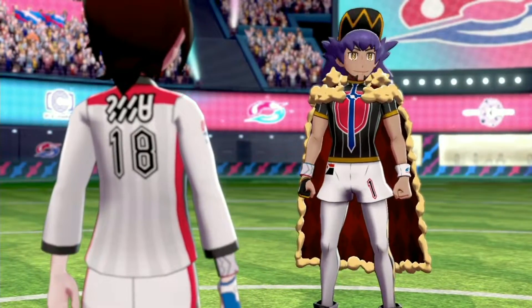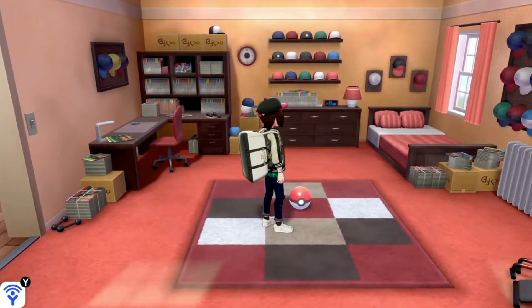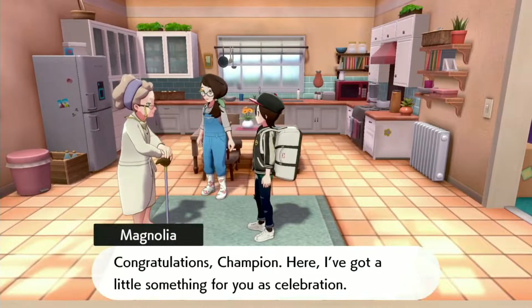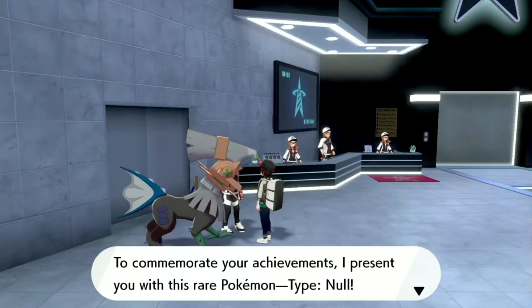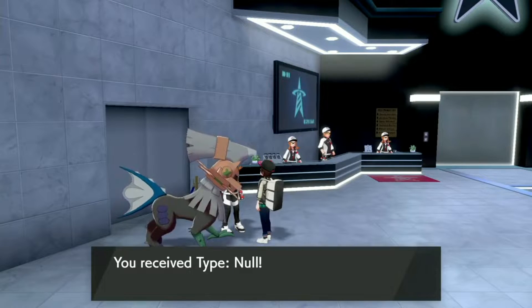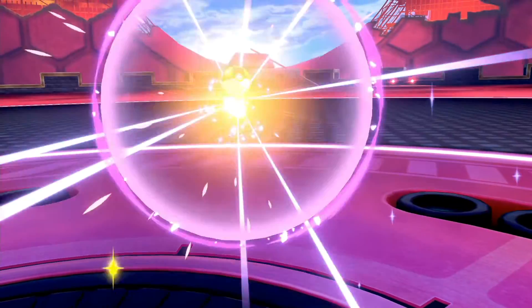After that, a whole bunch of things open up. You can get a Charmander from the second floor of Hop's house, get a Master Ball from your own home from Professor Magnolia, get Type Null from the Battle Tower, and finally catch your legendary Pokémon — Zacian if you're playing Sword version.